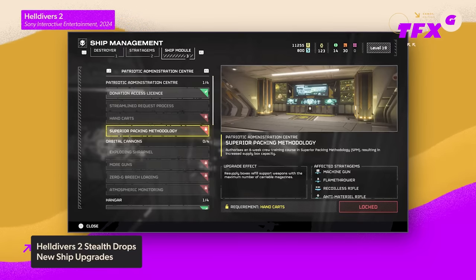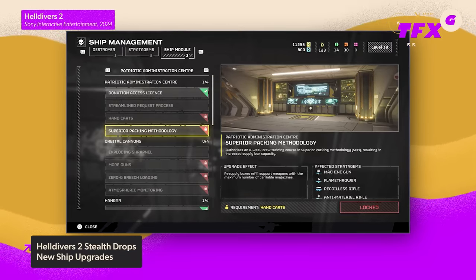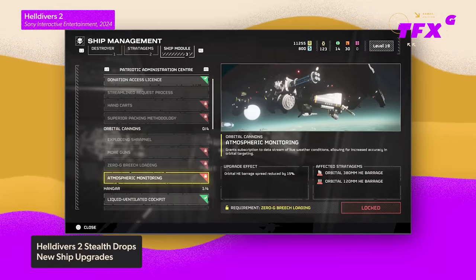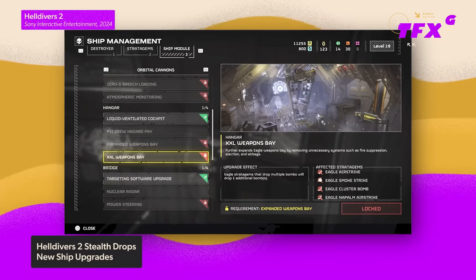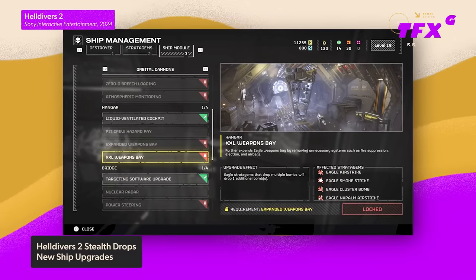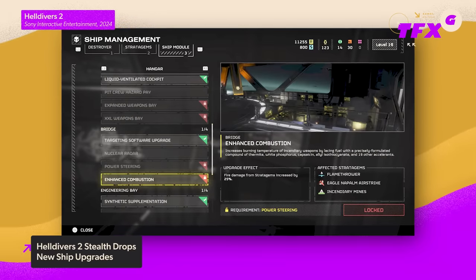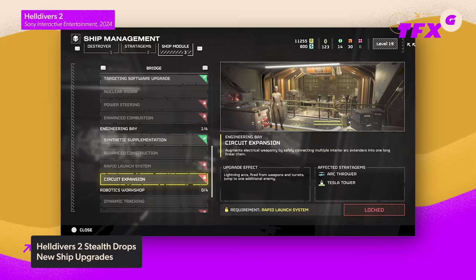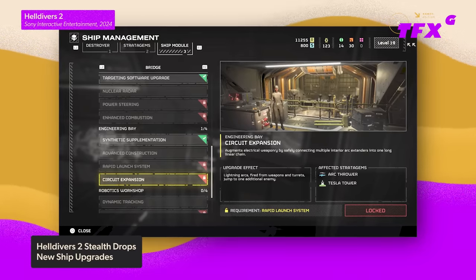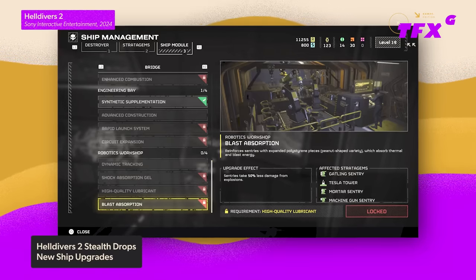There's Superior Packing Methodology — resupply boxes refill support weapons with the maximum number of carryable magazines. Atmospheric Monitoring — orbital heat barrage spread reduced by 15%. XXL Weapons Bay — Eagle stratagems that drop multiple bombs will drop one additional bomb. Enhanced Combustion — fire damage from stratagems increased by 25%. Circuit Expansion — lightning arcs fired from weapons and turrets jump to one additional enemy. And Blast Absorption — sentries take 50% less damage from explosions.